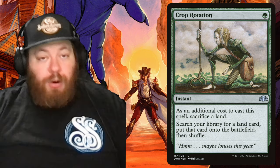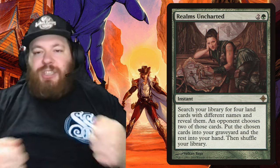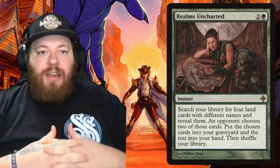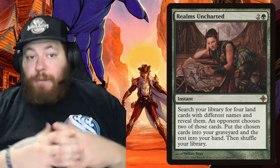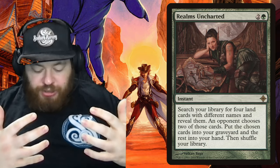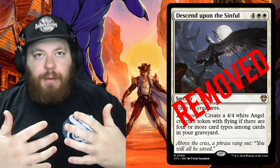Next we have Realms Uncharted — a green instant for two and a green. Search your library for four land cards with different names and reveal them; an opponent chooses two — those go to your graveyard and the rest go to your hand. It's almost like a Fact or Fiction, but with lands. Since we have tons of differently-named lands and deserts, you'll hopefully get two deserts in the graveyard and two in your hand, play multiple lands, and get triple payoffs from graveyard triggers, landfall, and desert landfall. For that, I removed Descend Upon the Sinful — our only board wipe — because board wipes and tokens usually don't mix well.